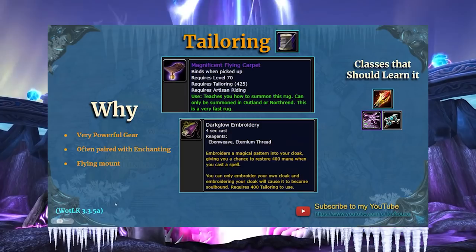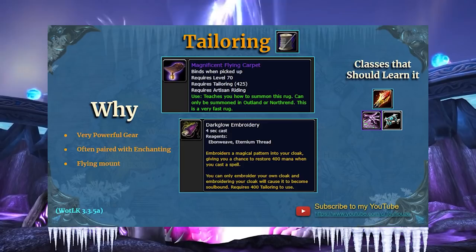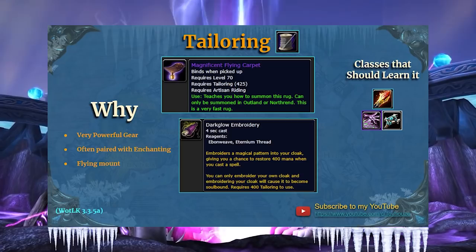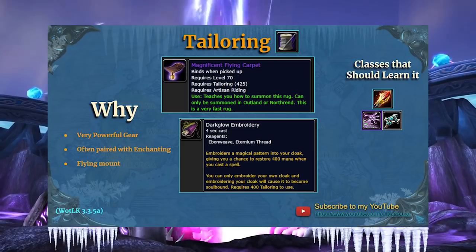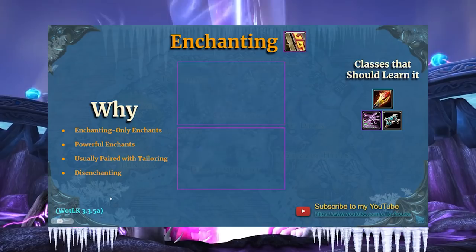Let's move on to tailoring. Surprisingly, tailoring got an epic flying mount — the Magnificent Flying Carpet. You have to be a tailor to use it; it's a very fast rug. The Dark Glow Embroidery gives you a chance to restore 400 mana when you cast a spell. The Lightweave Embroidery gives you 73 spell power — a chance on spellcast. There are a bunch of different embroideries, and these are only for tailors. Other than the Dark Glow, Lightweave, and Swordguard Embroideries plus the mount, tailoring always has cloths you can sell and make some good money.